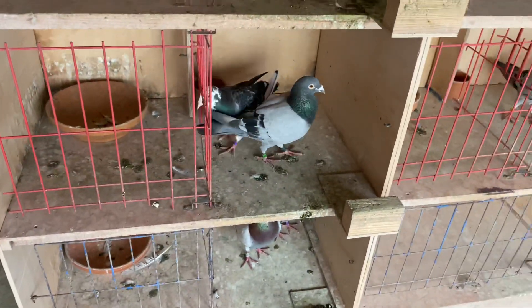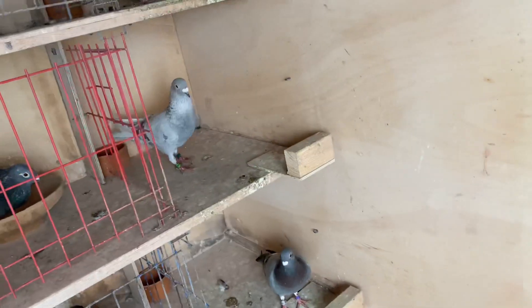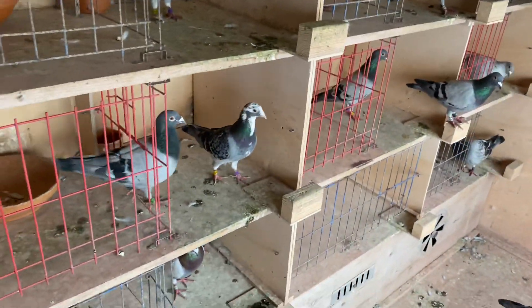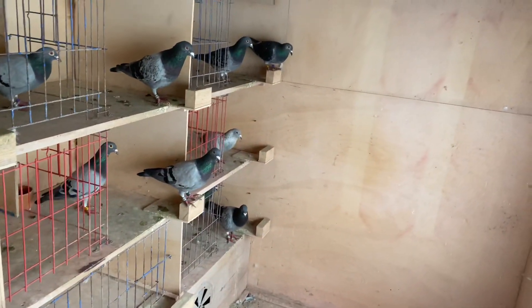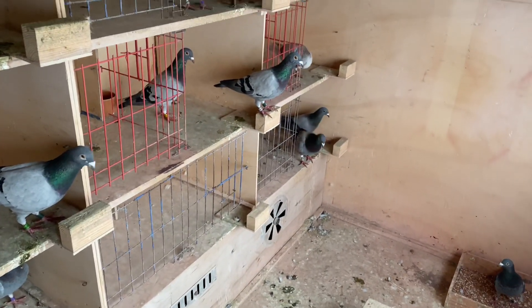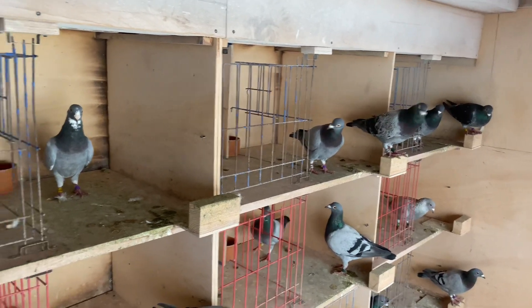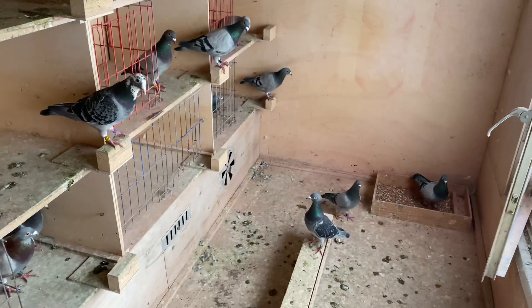Those are the two oldest birds in this loft — this blue bar from 2018 and the mealy also from 2018. That blue bar is the only one to actually fly a federation first place. This mealy has flown third place, fifth place, and multiple good placings, but the blue bar is the only one with a first place. The rest are yearlings — yearlings have the white or gray band — and then there's one 2019 bird which is the father bird, but he'll be moved to breeding as mentioned.